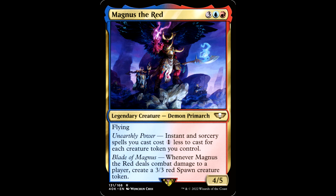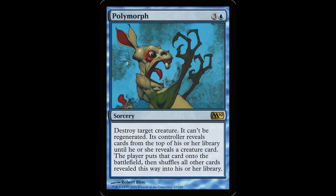Magnus the Red. I know some people don't like 40k cards in their Magic the Gathering cards, but this guy fits in perfectly with the Magic Universe — he's just a demon with some horns on his chest. It's three blue and a red for a legendary creature, a Demon Primarch. It's a 4-5 with flying. Instant and sorcery spells you cast cost one less to cast for each creature token you control. Has the Blade of Magnus — whenever this guy deals combat damage to a player, create a 3-3 red spawn creature token. This is a bonkers polymorph commander. There are so many effects that create tokens with little instants and sorceries, as well as some scalable X-spells. I have a list, and it's silly how crazy things can get.